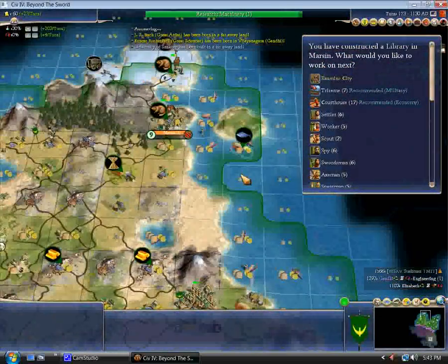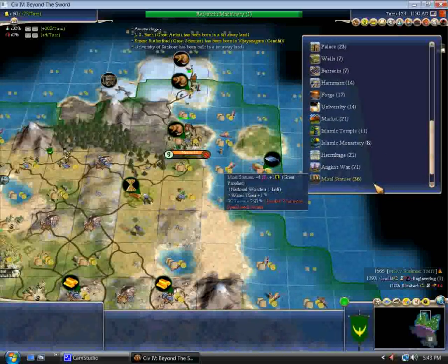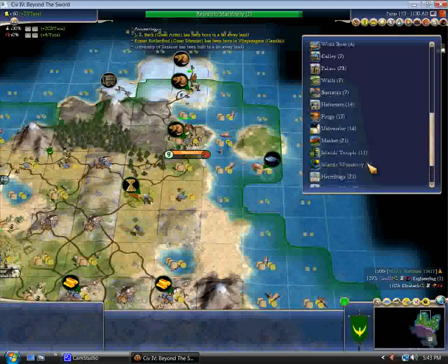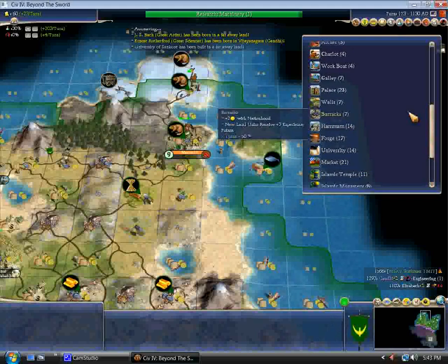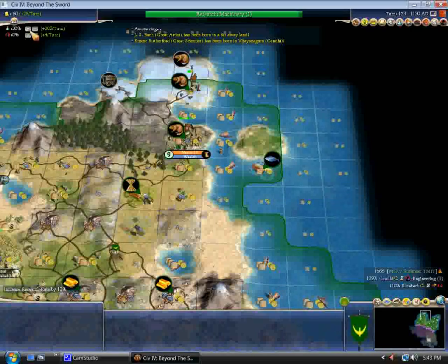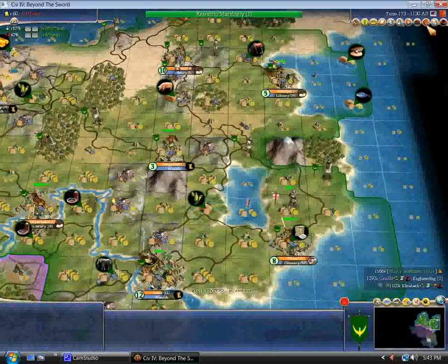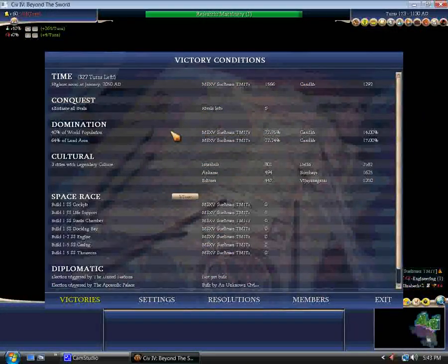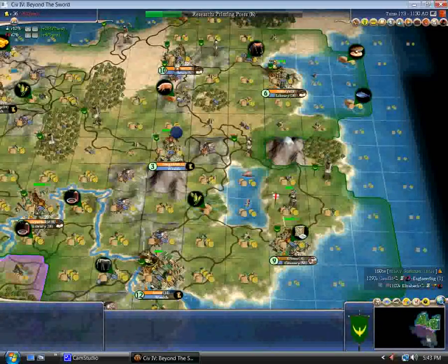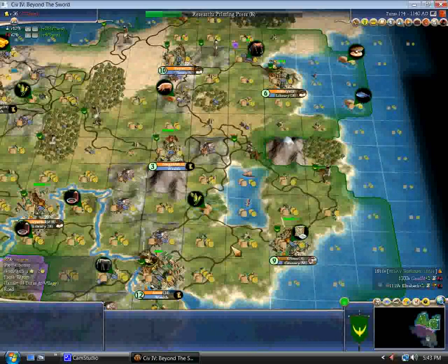I mean, I could just be spamming units right now, and I'd get enough to compete with Gandhi and Elizabeth and even the warmongers — reasonably. It's not perfect. I might just leave him backwards — he's probably pursuing culture, but doing a poor job of it. That way I can just roll him with cavalry. I'm going to want to showcase the Kremlin cash rush strategy in this game.